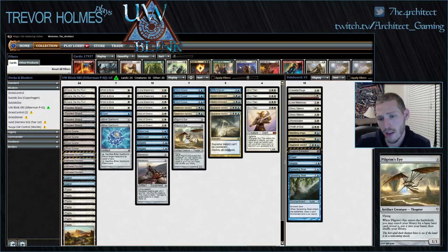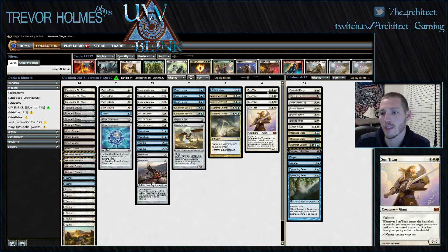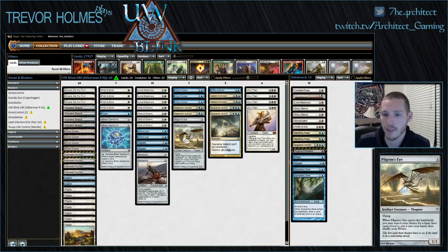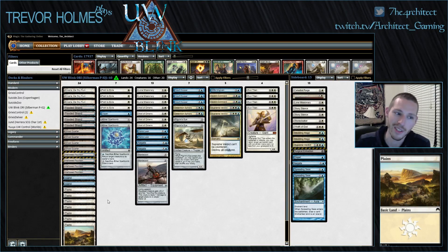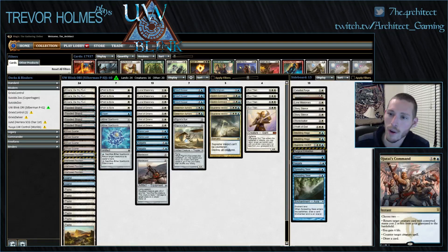We've also got Pilgrim's Eye, Supreme Verdict, and Sun Titans rounding out the top end. The whole strategy is casting Sun Titan to generate value, build up a collection of resources, and slowly get every permanent card out of our deck onto the battlefield.